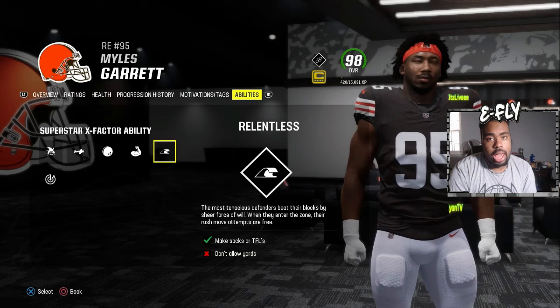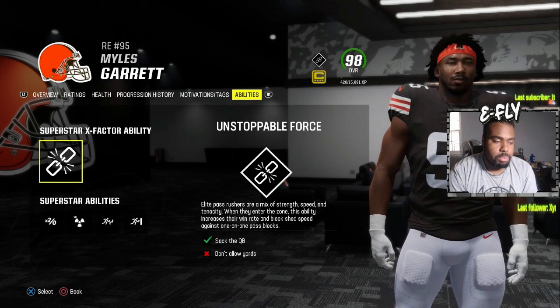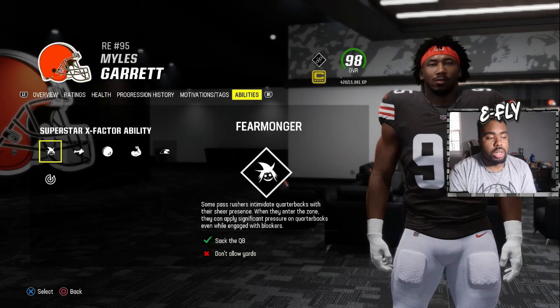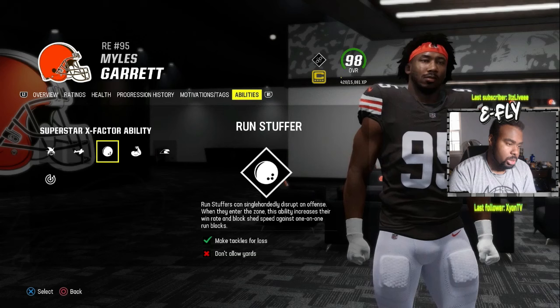Relentless means rush pass attempts are free — they don't give up anything to get a rush point. Unstoppable Force lets them win block sheds one-on-one by themselves, basically acting as another Edge Threat. In my opinion with X-factors: number one is Unstoppable Force, number two Relentless, number three Fear Monger if your opponent's QB doesn't have Fearless, and number four Momentum Shift.